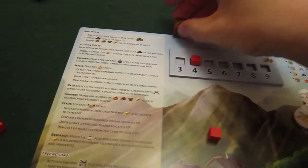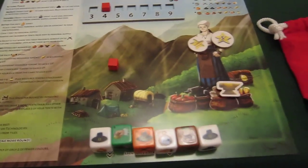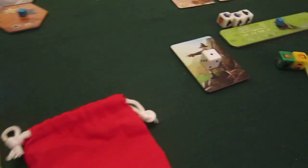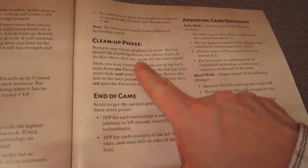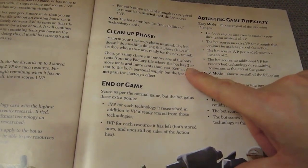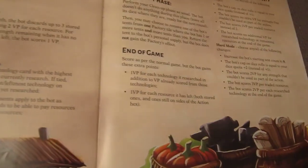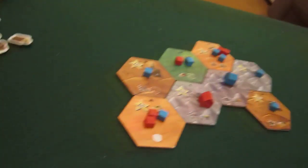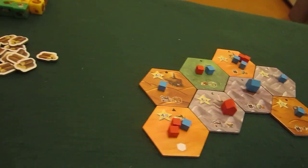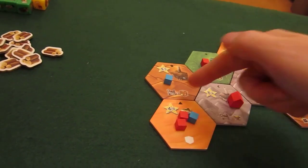That was my second action. He's done his two actions — that's it for the turn. Cleanup: I'm keeping my gold. In the cleanup phase, you may choose to remove one of the bot's tents from a factory where the bot has two or more tents and more than you. I'm going to do that to this tile — it goes back to his personal supply but he doesn't gain the effect. This simulates another player who'd take it off to gain the ability.